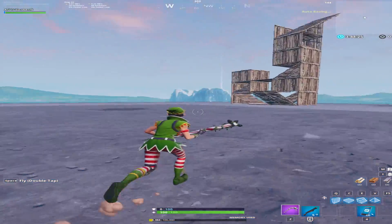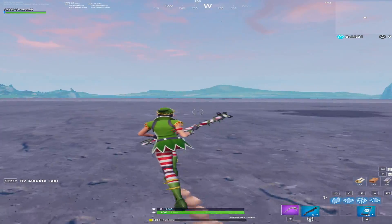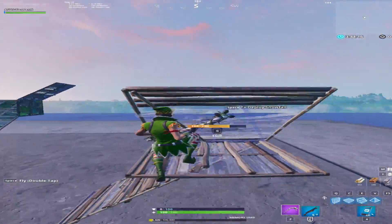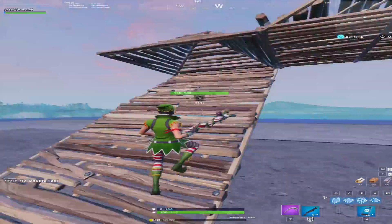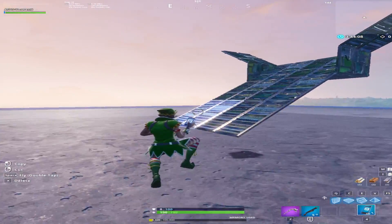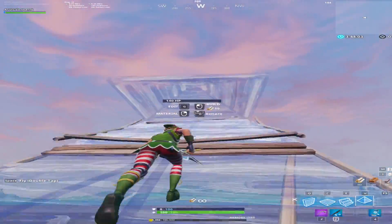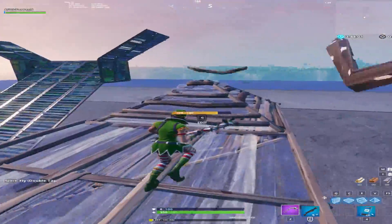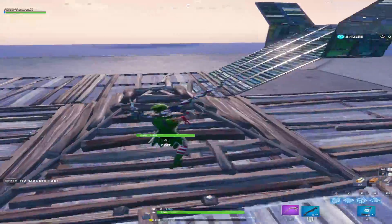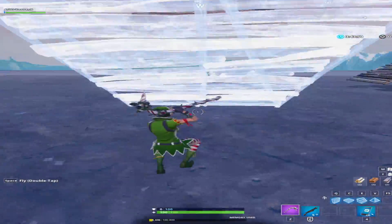Hello guys, in this video I'm gonna show a new way to fake the side jump. If you don't know what the side jump is, it's basically when you're going up and you go to the side like this. Lately when you're about to do this, the guy on top — before you jump — places floors everywhere so you cannot jump. So there's a trick that is gonna make you fake the side jump.